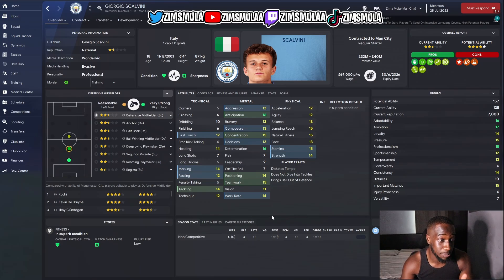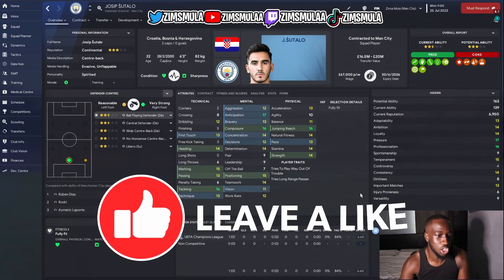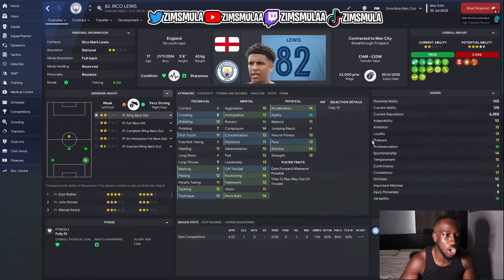His center back partner is Joseph Sutalo with a potential ability of 163. Look at those mentals and his jumping reach of 16 — develop that heading of 14 and he'll be a beast in aerial battles. He'll cost about 20 to 25 million — a very good center back at 22 years old. Our right back is Rico Lewis, 17 years old, potential ability of 145, current ability 128, with great mentals, decent physicals, and good technicals. He can also double up as an inverted winger on the left.